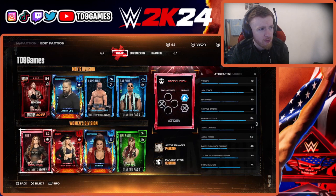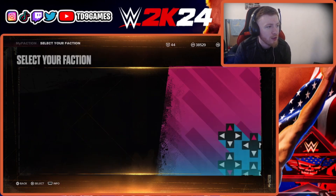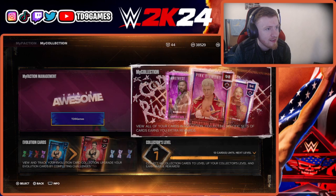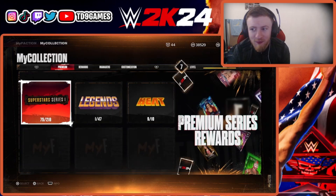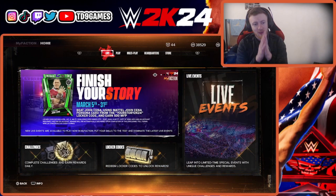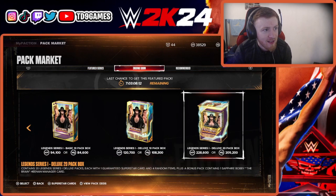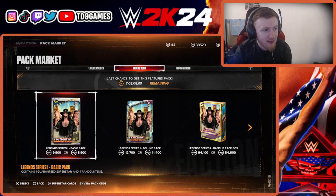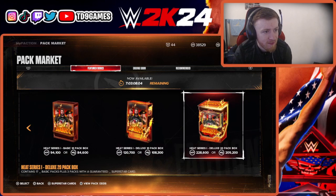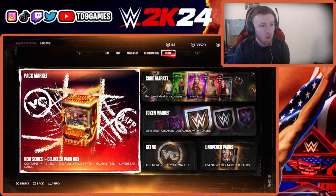Montez is only one or two matches away from going up to a ruby himself. That's really annoyed me — we're one card short of getting Roman Reigns. Every Friday we do a pack opening, and next Friday we may have to do a double pack opening because seven days until the heat expires.